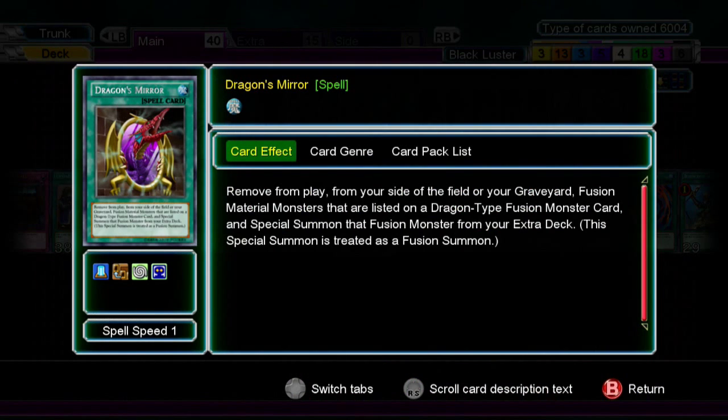Three Dragon's Mirror — just to speed up getting a fusion card, and you can banish the materials from the grave to Special Summon a Dragon Fusion Monster.